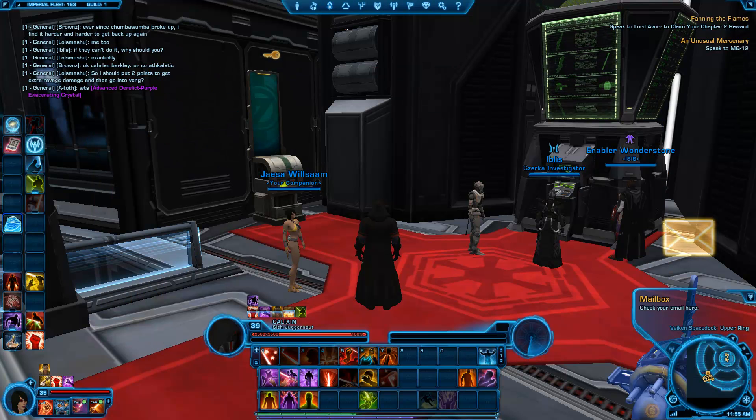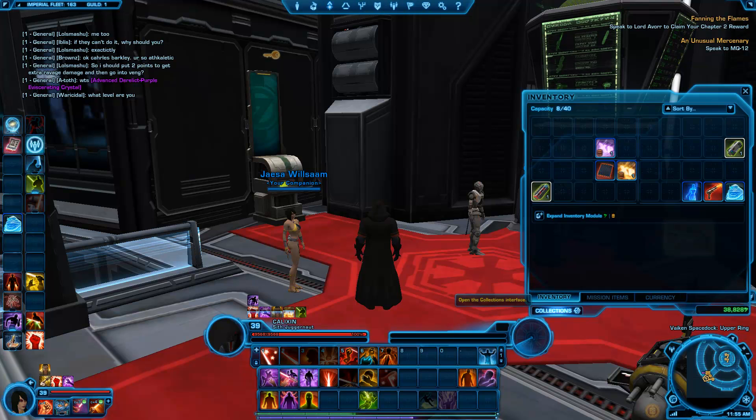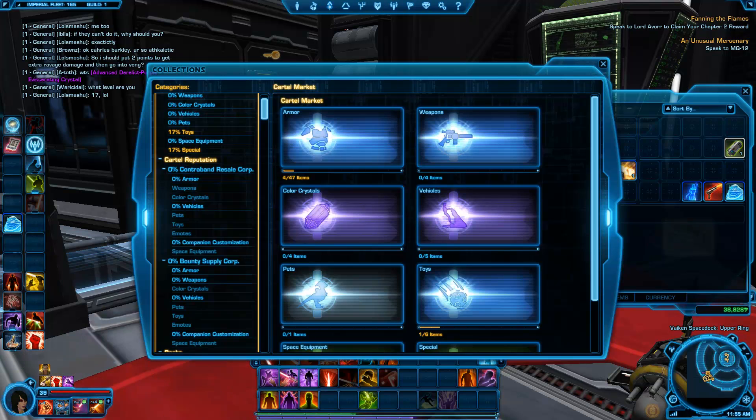So the easiest way to do it is hit your inventory and go to Collections — this little thing right here, Collections. Now, this thing is the greatest thing ever when you create a new character and you actually have some of these items unlocked. I'll show you.